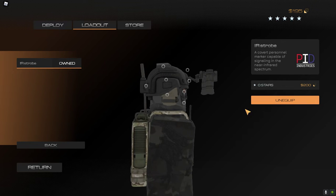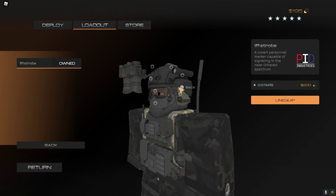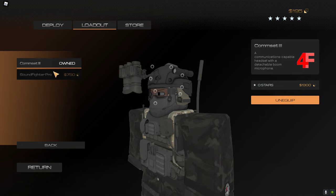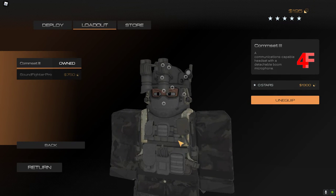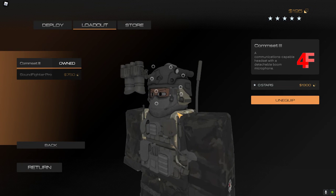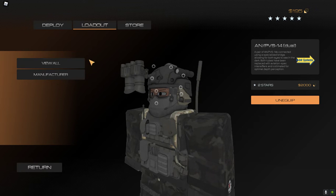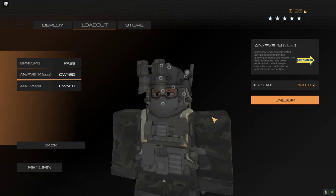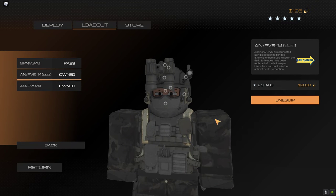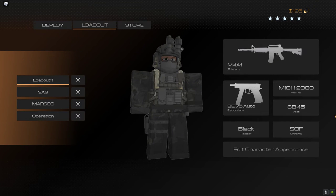For the back I use the IR soap. For earmuffs I use the com set 3. On the side I use a flashlight, and for the mount I use the PVS forcing dual. So yeah, that is my helmet setup.